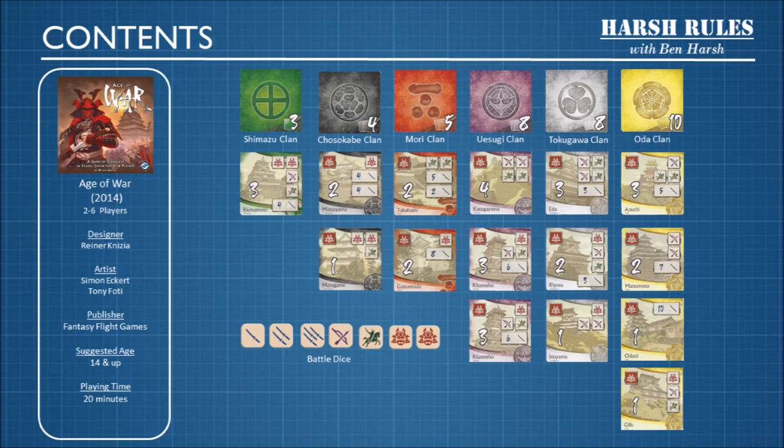When Knizia and Fantasy Flight re-implemented this game, they did a really good job. The original Risk Express version was done with a Napoleonic theme. The mechanics between the two games are the same, but this version — the Age of War version — is thematically far superior to the Risk Express version.